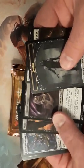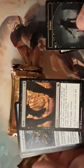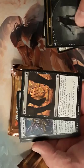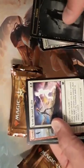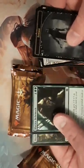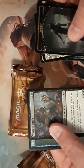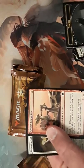Also in this pack: Undead Augur, which is really good for zombies. Mob is actually a really good card with the convoke cost — being able to convoke your creatures and maybe play this on turn three to kill a target creature. Really good. Also a Shapeshifter and Settle Beyond Reality.